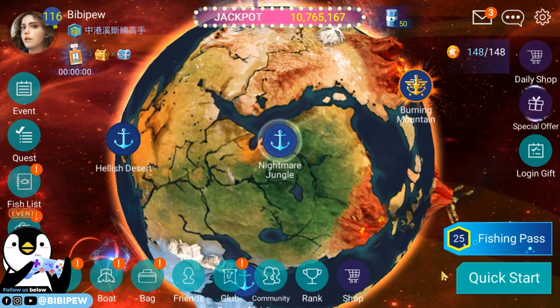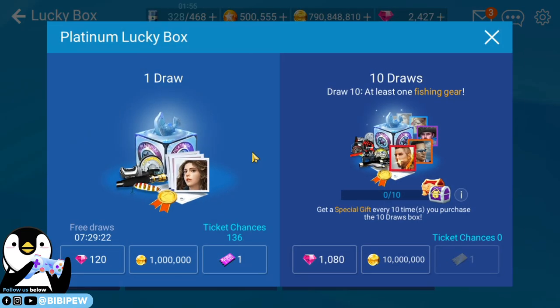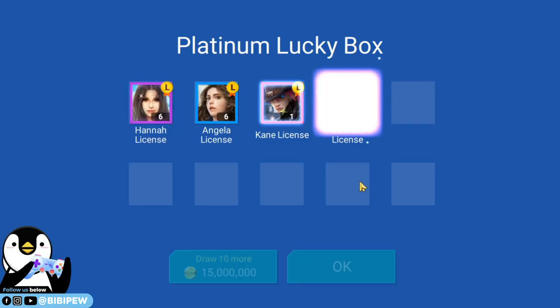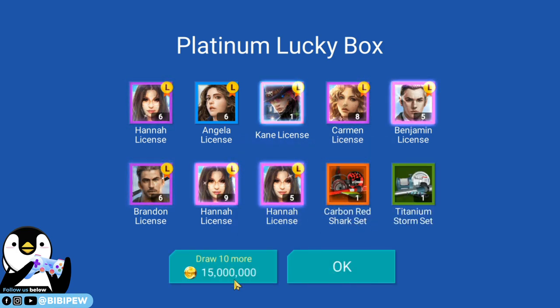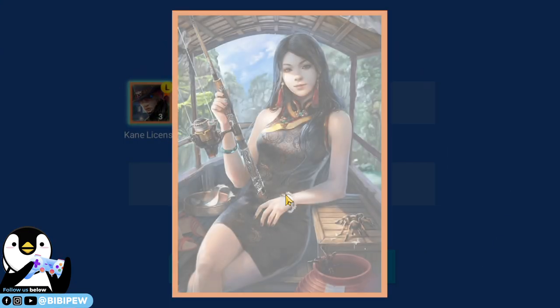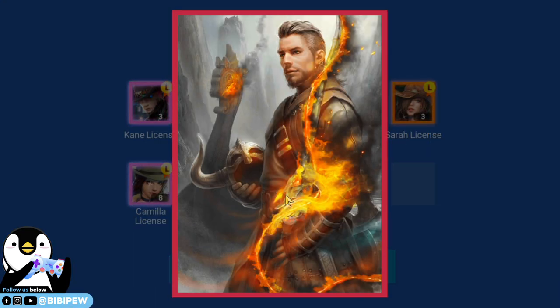They added a new Gold Draw in the Platinum Box. So we go to Shop, then Lucky Box, then Platinum. There's a Gold Draw — oh okay, you can use gold to draw! Wow, shocked man! Use gold to draw — then I will have a higher probability to get the rod. Let's try! A Carbon Red Shard Set draw, 10 draws for 15 million. Okay let's go, I have a lot of millions. Shocked — I can use gold to draw! Finally, I've saved up a lot of gold.